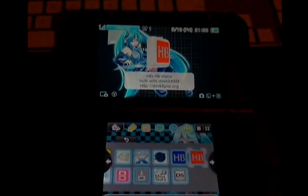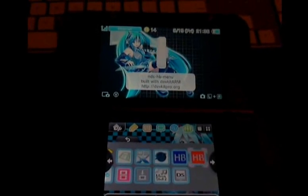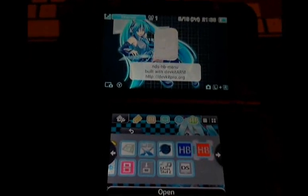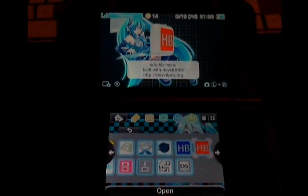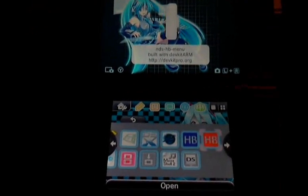You could in theory boot NTR launcher directly as a CIA without a card and then insert it right before the dev launcher boots it, but the timing for that is way too narrow. So you have to do it through HB menu currently, but I'll show you it working.